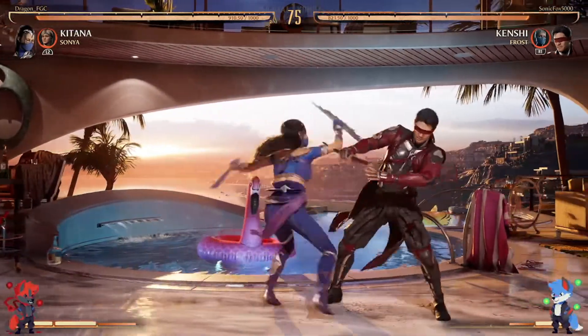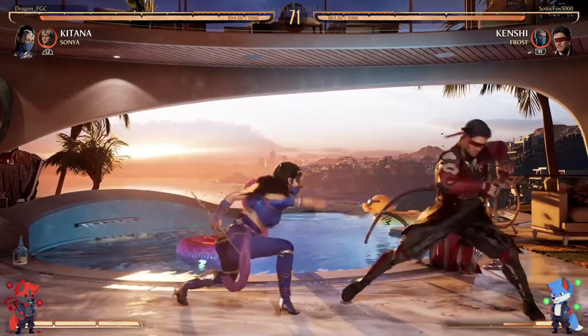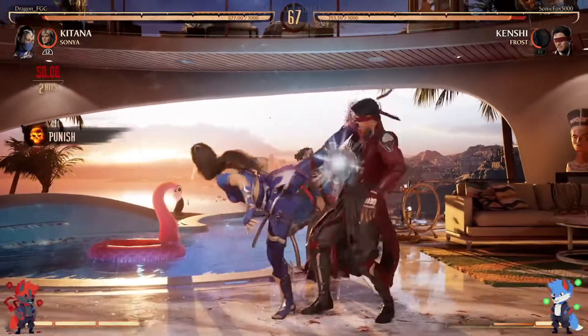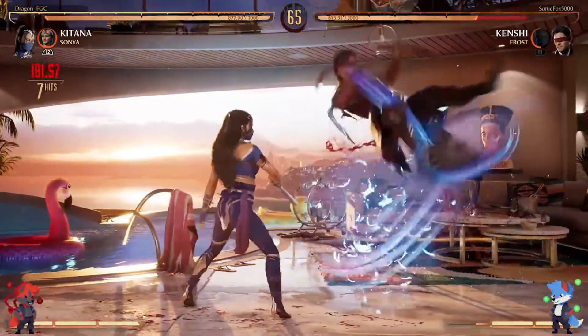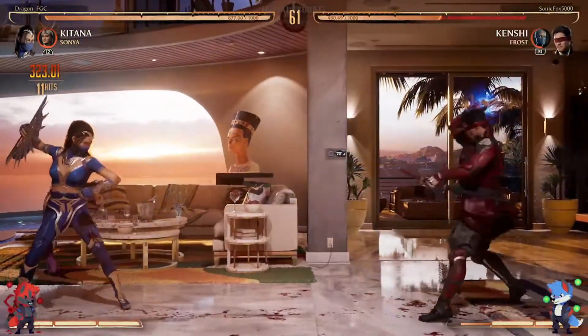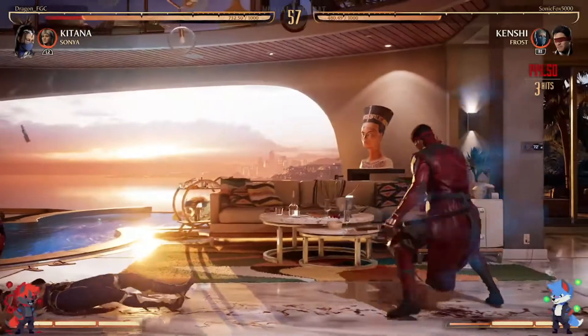Dragon expected him to hold the charge but he didn't. Nice block on the slide into the combo. So that meterless fan that launches doesn't require a bar — Katana's combo potential is actually pretty insane.